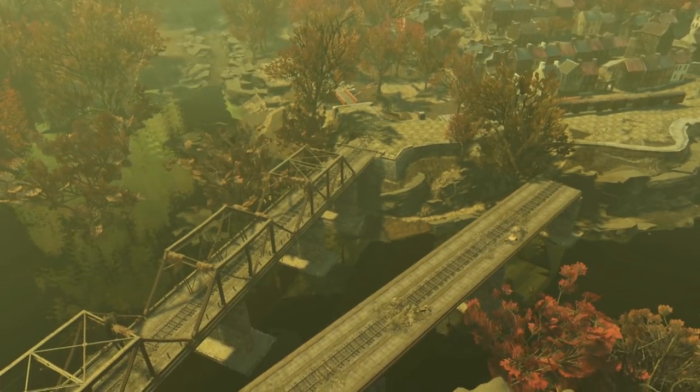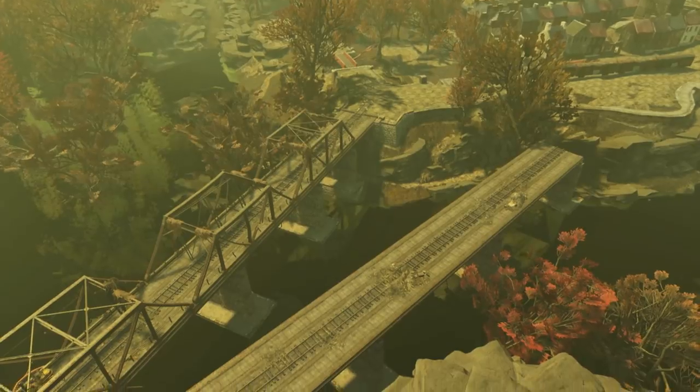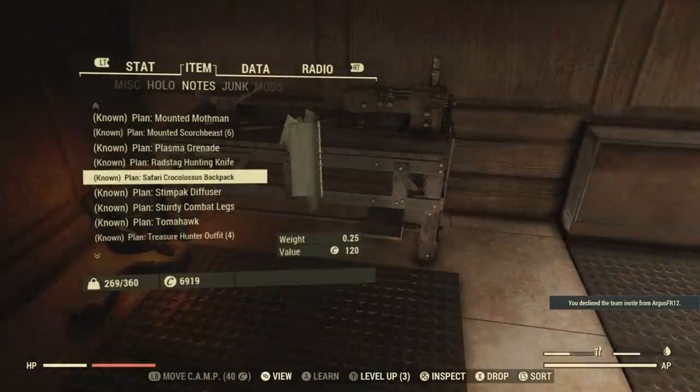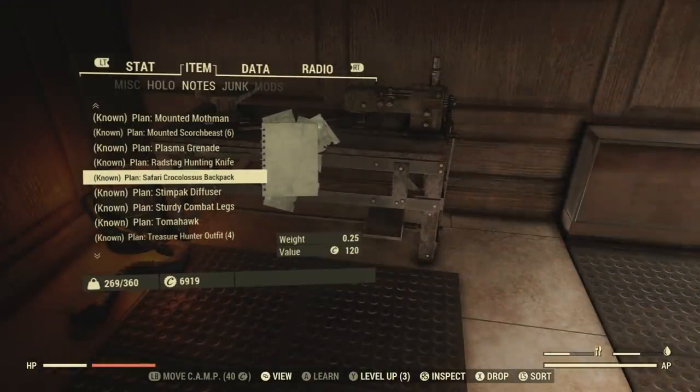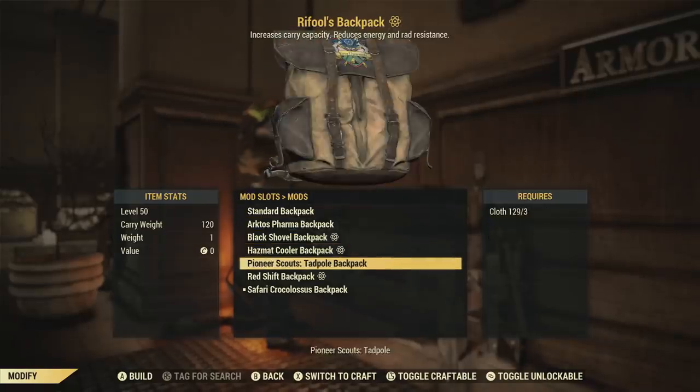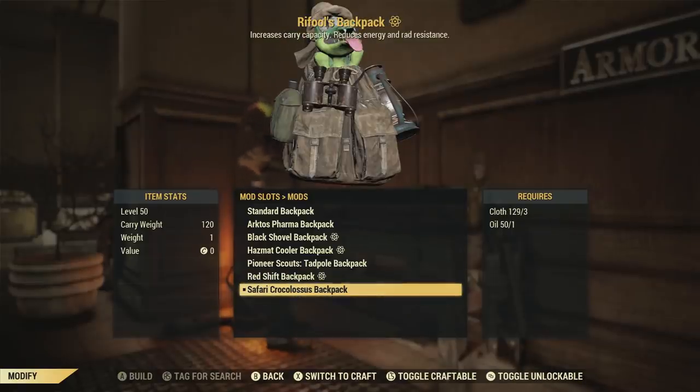To start this off, I'm going to go over the rewards so you guys can know what all you get from these Mole Miner Pails, because I know there are a lot of players out there that are curious. This first one I'm going to go over is my favorite reward — the Crocolis backpack skin. Once you learn the skin, you can craft this at an armor workbench.